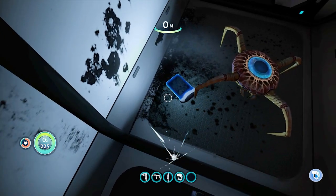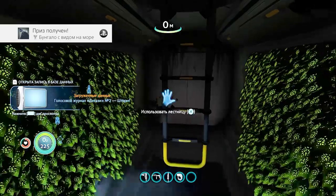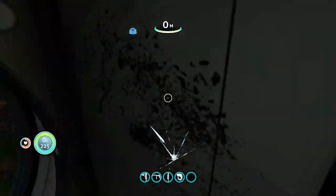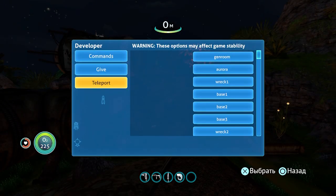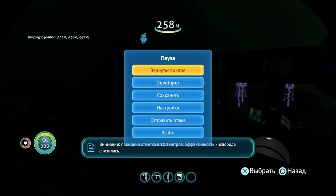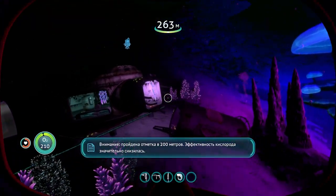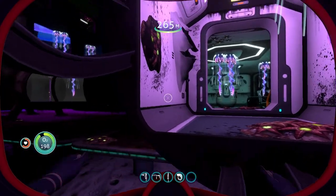Пожалуйста, сохраняйте свой прогресс перед каждым телепортом — это довольно приличная нагрузка на консоль, и порой она может просто крашнуть игру, из-за чего вы потеряете абсолютно всё. Поэтому перед каждым перемещением сохраняйтесь. Опять меню телепорта — пункт Base 2. Сразу применяем паузу для прогрузки. После чего осматриваем убежище и находим вход. Аккуратнее проплывайте мимо водорослей — могут ваншотнуть.